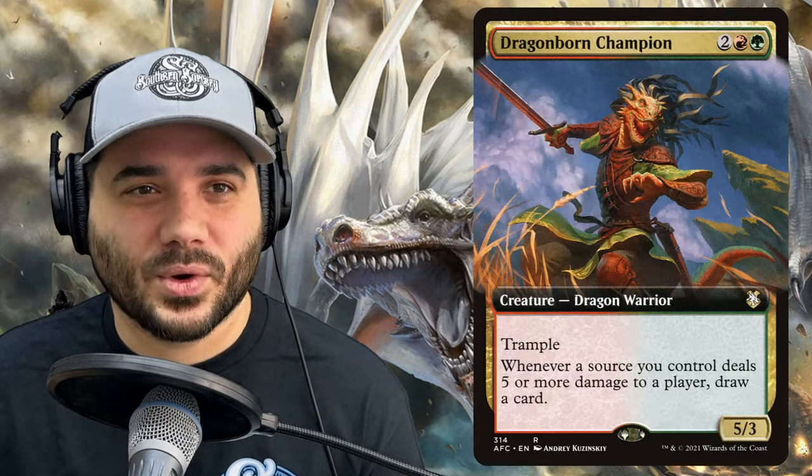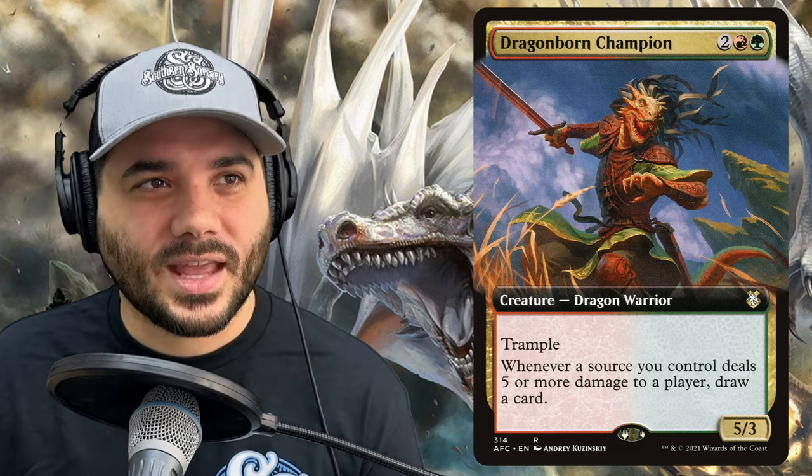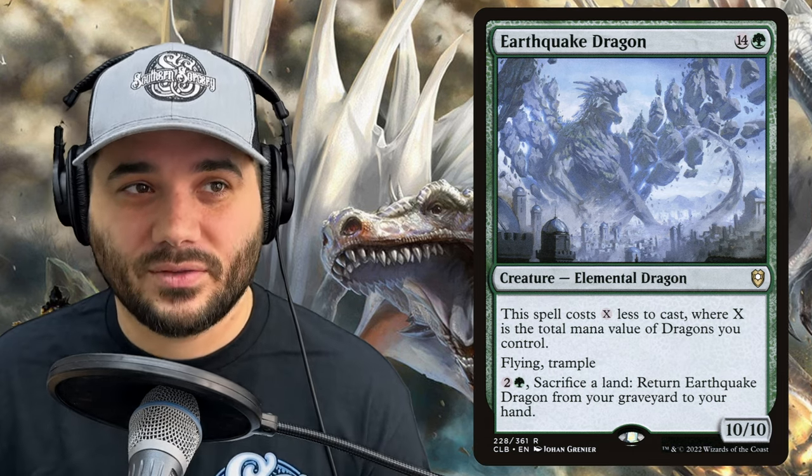Next, we have Dragonborn Champion — 2, a red, and a green for a dragon warrior with trample. Whenever a source you control deals 5 or more damage to a player, draw a card. With lots of dragons out, you could draw several cards. Next, we have Earthquake Dragon, which costs 14 generic and 1 green, but costs X less to cast where X is the total mana value of dragons you control. It has flying and trample, and you can pay 2 generic and a green to sacrifice a land and return it from your graveyard to your hand. It is a 10/10 elemental dragon.